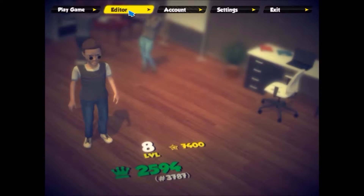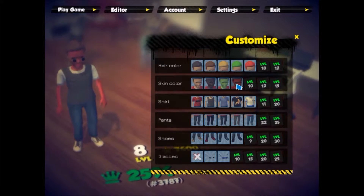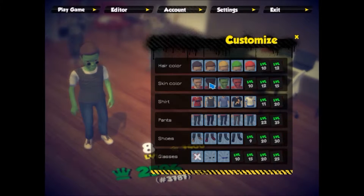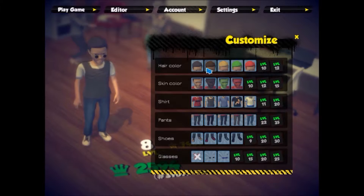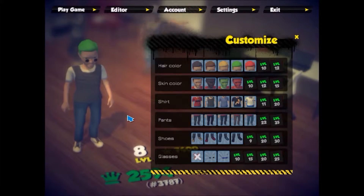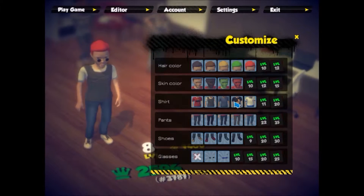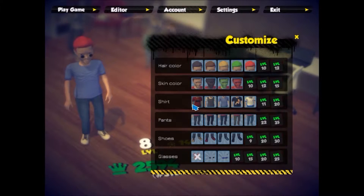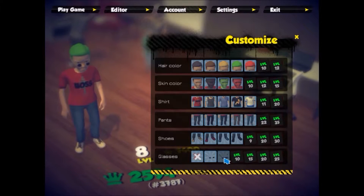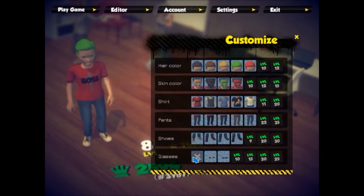You have your character that you can customize with all these little things. You can give them different hair. It's Jacksepticeye! And now it's Markiplier. Now it's Jack. Yep, that's Jacksepticeye right there.